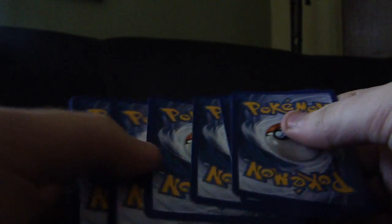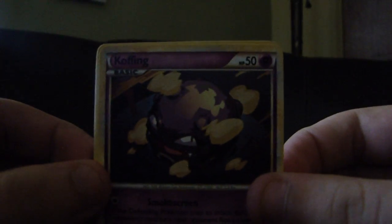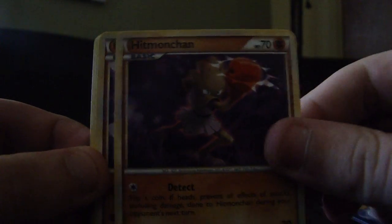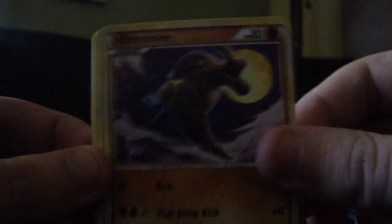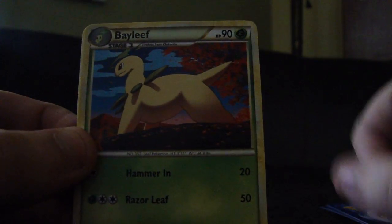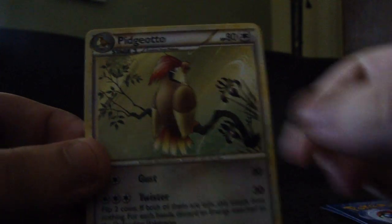I want to save my luck to run out on those Lugia packs. We shall see. So we start off with Koffing, Totodile, Hitmonchan, Hitmonlee — there we go, new ones coming — Pineco, Flareon, Bayleef, and a Pidgeotto.